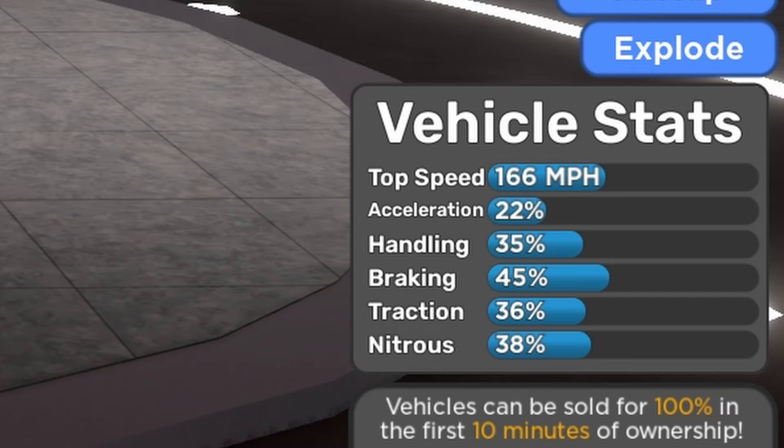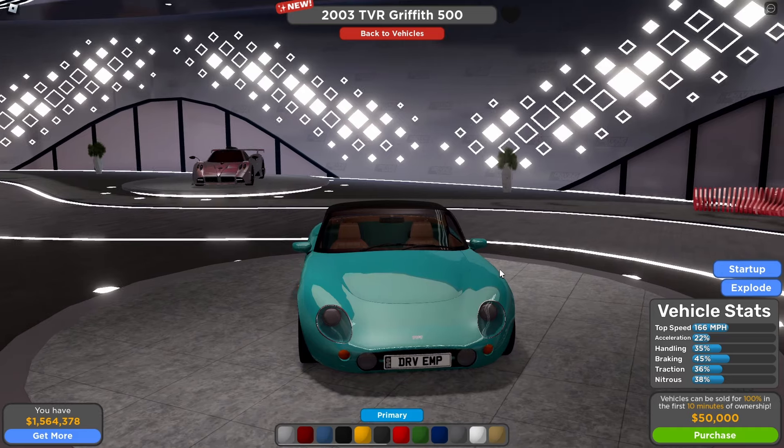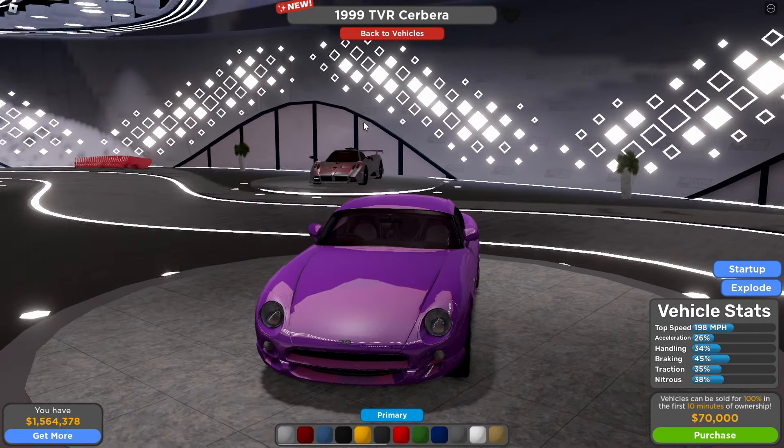The 2003 TBR Grip 500 stats: top speed 166 mph, acceleration 22% — that's pretty slow — handling 35%, braking 45%, traction 36%. Yeah, I'm not going to buy this one, it's way too slow.